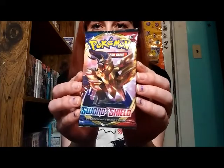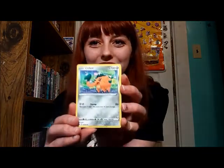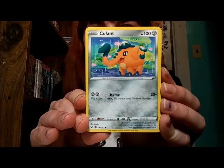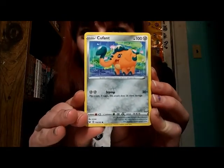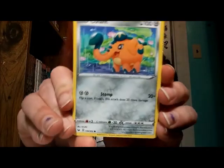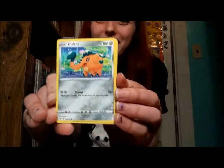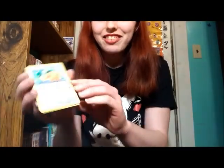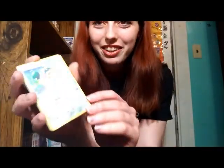All right, so here we have the pack depicting the elegant Zamazenta on the front, and here we go. So first off, we are starting with the cutie Q-Fant. Now, I really like the starting form, I like the evolution — maybe a little bit less — but I still do enjoy the look of the design. This is actually one of my friend's favorite Pokemon from this region, the evolution at least. This is a really cute art for this card, I can't get over it. I love the little raindrops and all the flowers, it's so sweet.